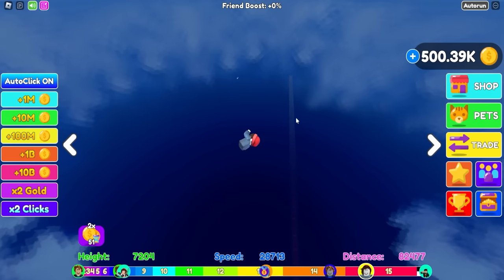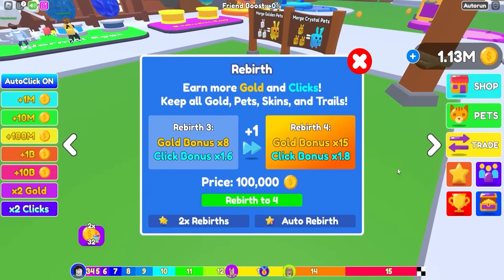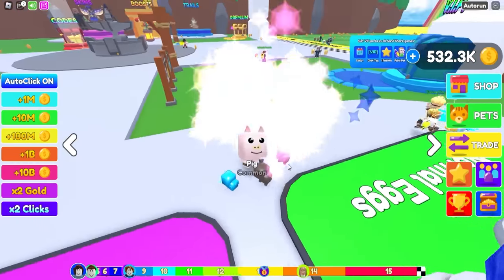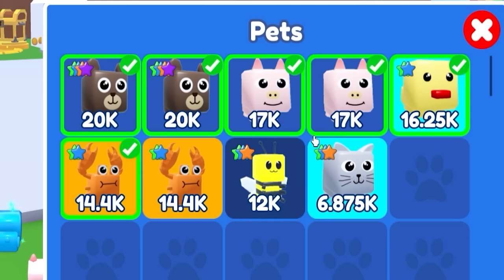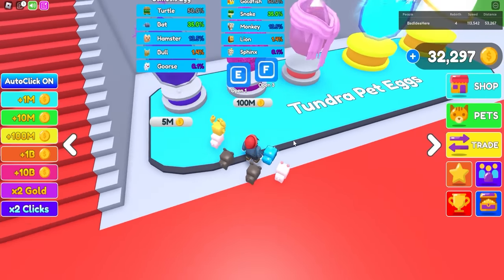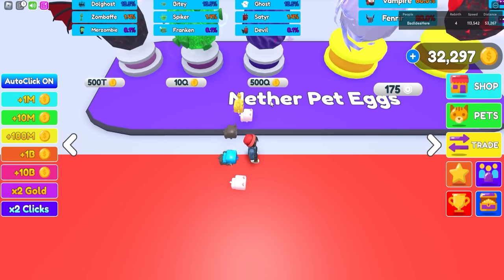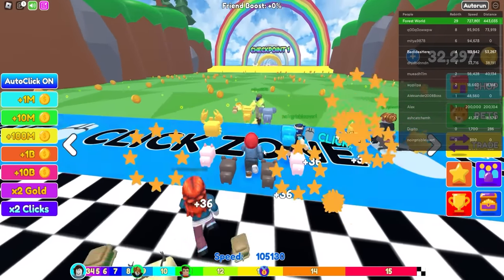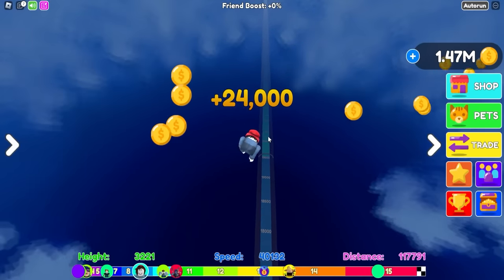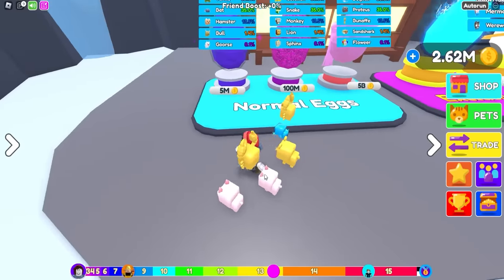We might have bounced off the edge pretty bad on this one, but there's the end of the course, so we're definitely at the end. Every time I hit the end, it kicks me from the server — don't know why. But we're gonna rebirth for 100,000 because we have over a million dollars. I'm also gonna buy a $500,000 pet — I'm gonna open two of them. That was a basic and this one is a common, but they're still better than a lot of my pets so we'll equip them. We've unlocked the new world. But boy, is this place expensive — five million dollars for a single egg.